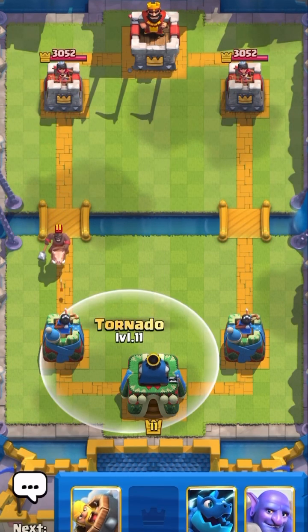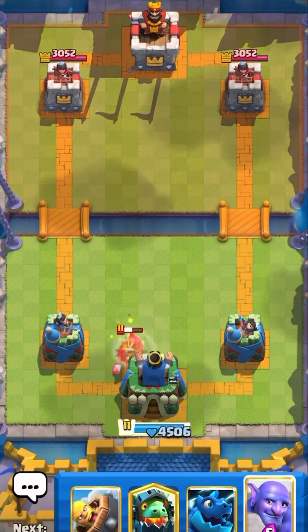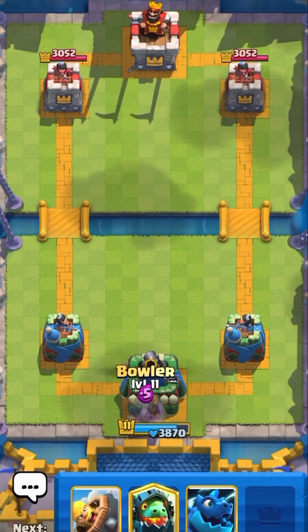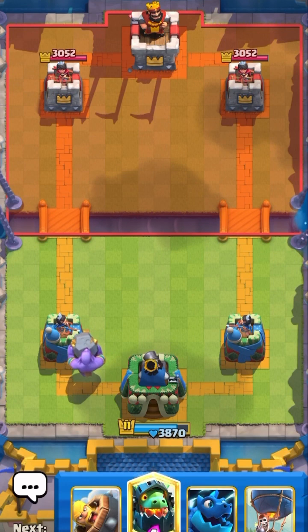He plays hog at the bridge. I'm gonna tornado it to activate my king tower. No damage — see how precise it went. You have to put the tornado a second before the hog reaches the tower so it doesn't get any hit.